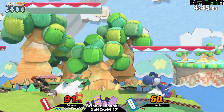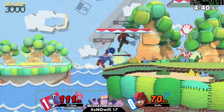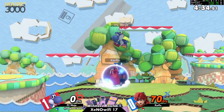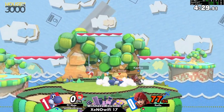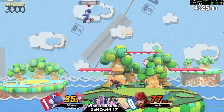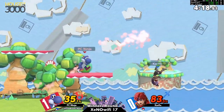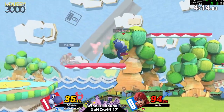PCNinja just not gonna slow his momentum down at all — throws out a whole bunch of up tilts, tries to read an air dodge again. But Carflow this time landing aggressively, able to set up the edge guard and finally take PCNinja's second stock with back air. Right now PCNinja is just landing all over Carflow's shield. Carflow's not able to properly catch these jump-ins, but finally able to respond to one of those short hops with a neutral air of his own.